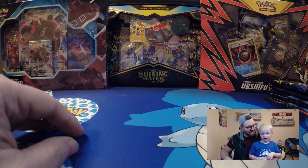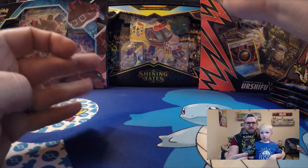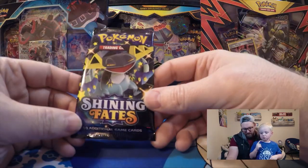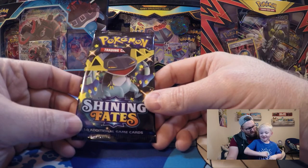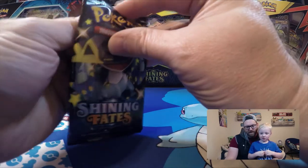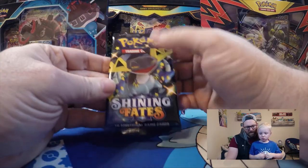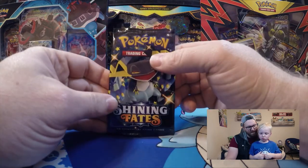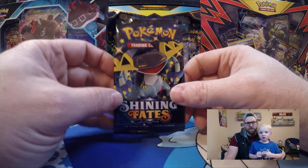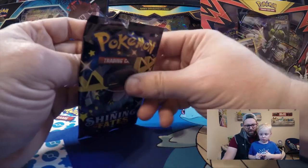Are you ready to open packs? Declan wants to start with the Dragapult pack. What do you hope we get? A Charizard! You want to get a Charizard? That would be awesome, because in our last video we said we've never gotten a Charizard. I hope we find one!